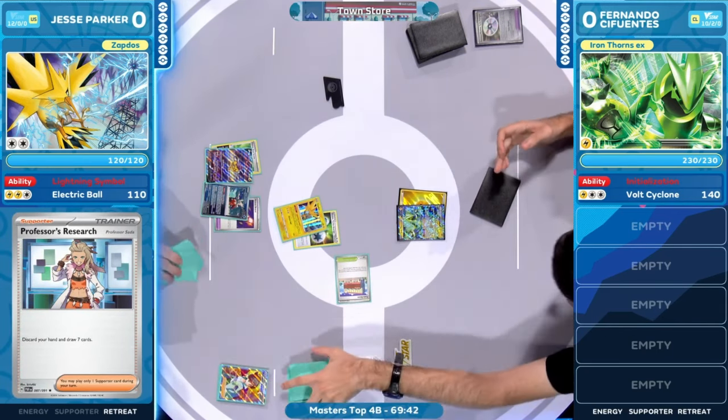We also saw the utilization of that Town Store. It's our Stadium card, so both players have access to it to get those tool cards out. We saw that Future Booster Energy Capsule come down onto that Iron Thorn DX in the active. Give it some free retreat and boosted damage — plus 20. Let's see what the four cards we're going to see for Fernando. Oh, the lotto — spin the wheel! Energy Lotto, can we see some energy? We see it — it's the Double Turbo Energy coming out. That was the missing piece to start getting some damage out.